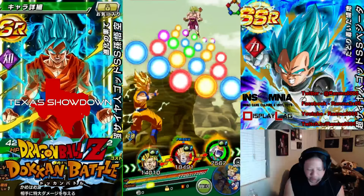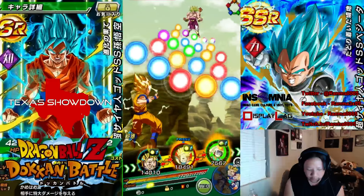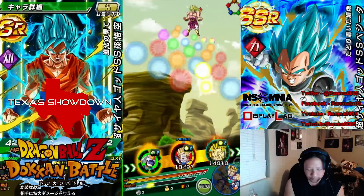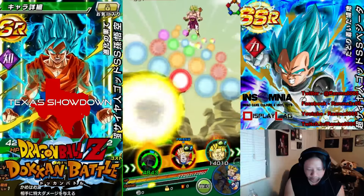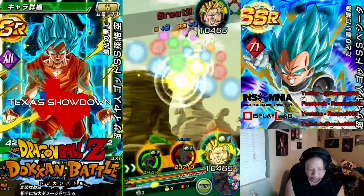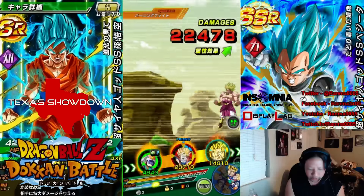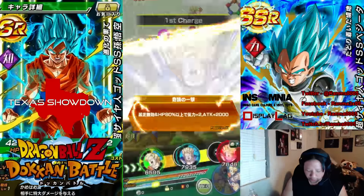This passive did not kick in, that sucks. So instead of attacking with him, we're going to just hold off and save the blues. I was hoping to get him down one life bar for my three free attacks, but it doesn't look like that's going to happen.